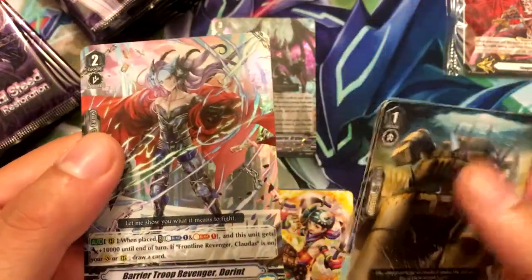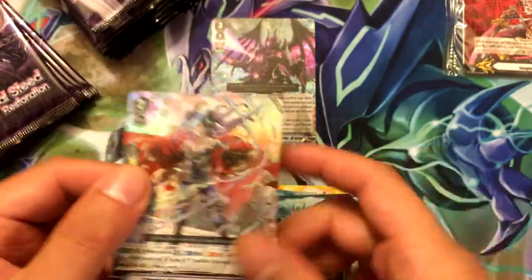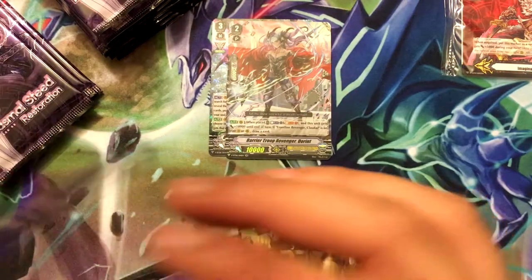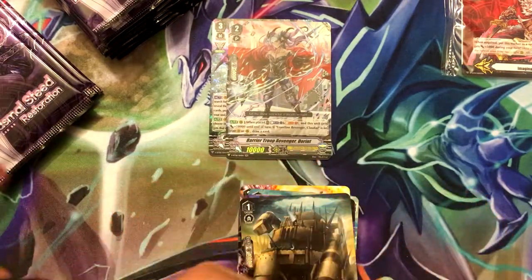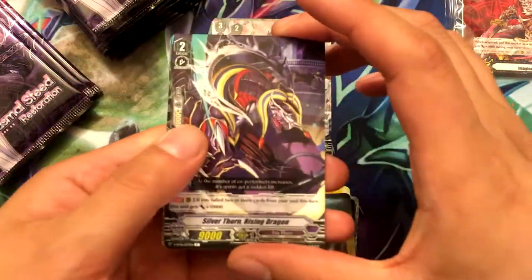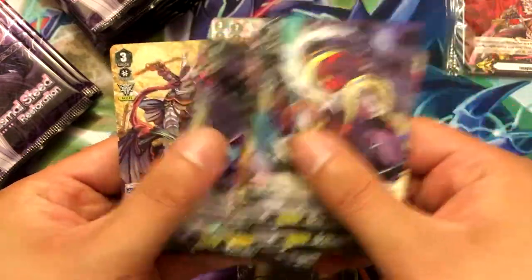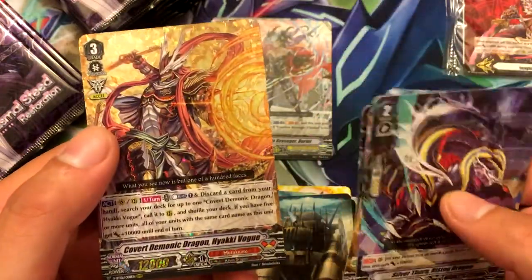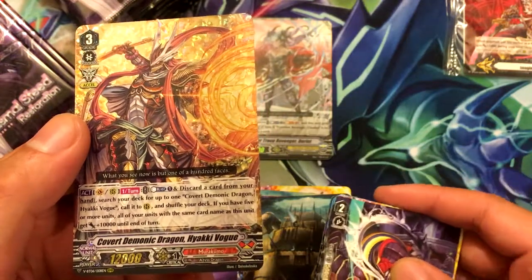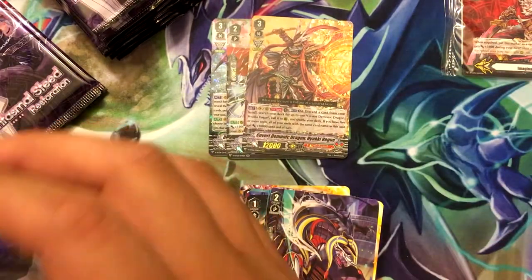We got Barrier Troop Revenger Dorant — it's pretty cool. It's a Shadow Paladin, so technically what I wanted. I think I now have my playset of him. And we got Covert Demonic Dragon Hayaki Vogue from Murakumo — the triple rare.